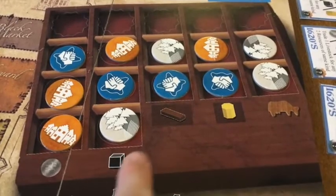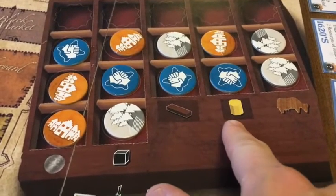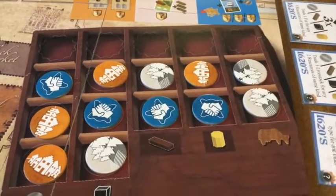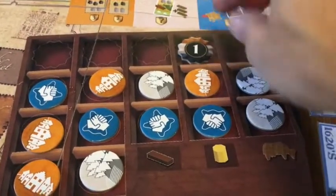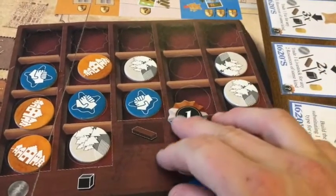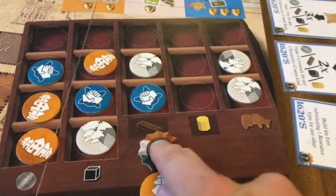So if you decide to gain this slot with a turn order token, you get all these action markers, plus you would get an extra corn.